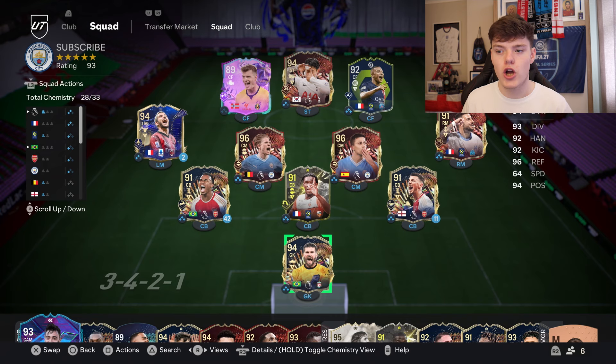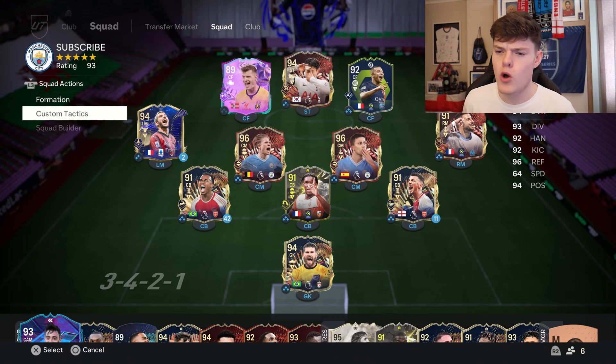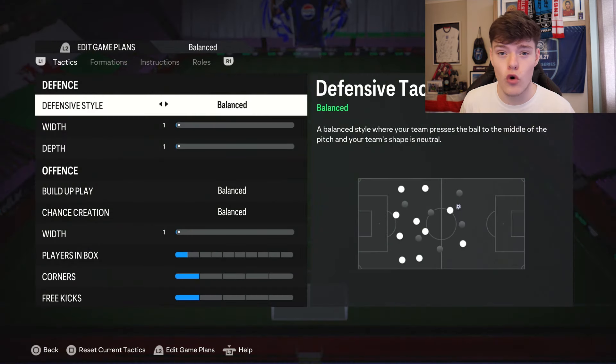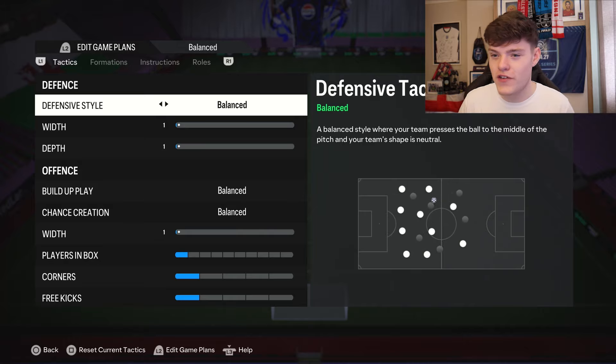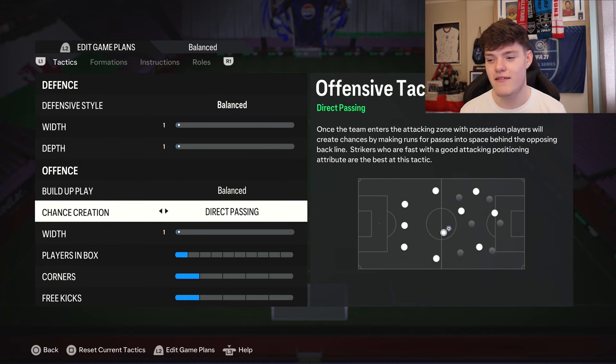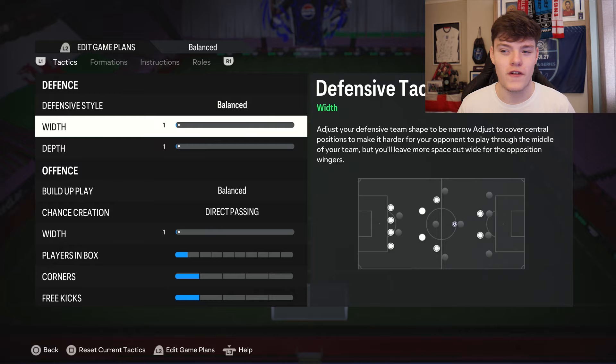For this formation, because I've got them set up in the three back, we don't even need to adjust on defensive or attacking separately - we're going to get straight into it. First things first: the defensive style. Pretty much everyone uses balanced, balanced, direct passing, so we're going to keep it as that. On to the width on defence - you're going to see some snazzy numbers in this video, some you've not seen before on FC24.